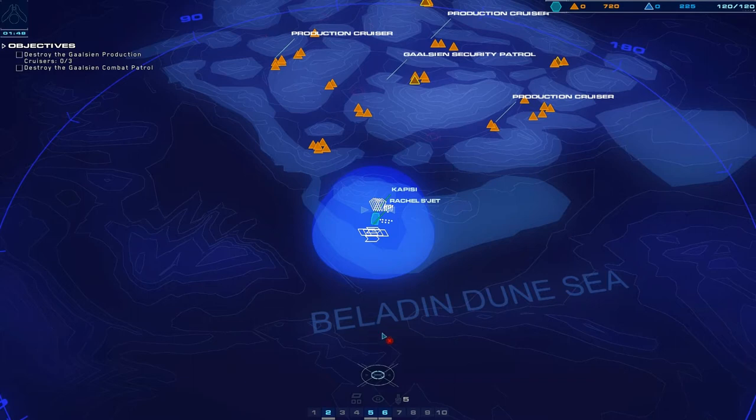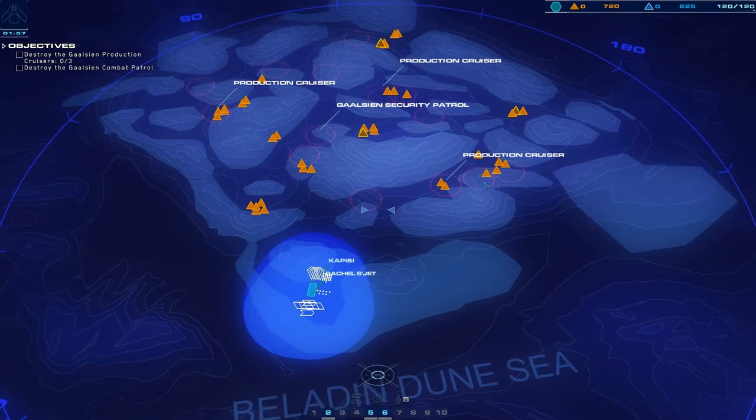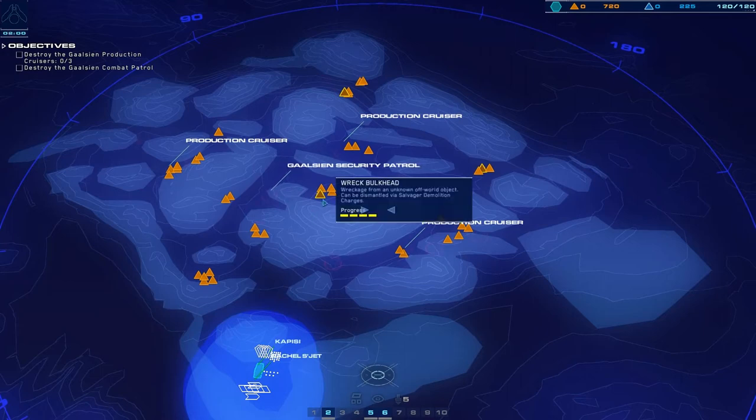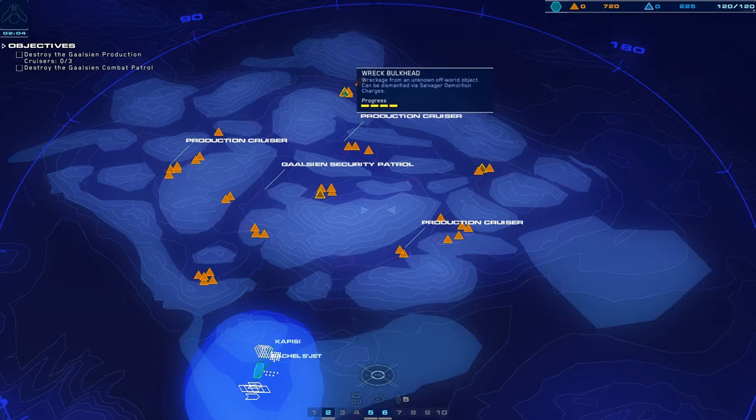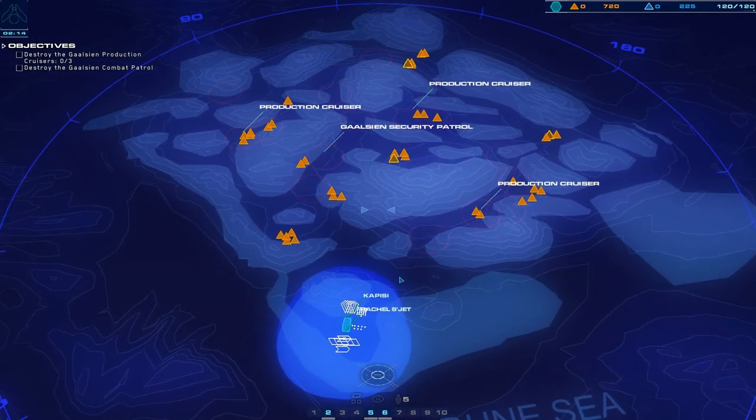Let's take a look at the map - Belladin Dune Sea. We have production cruisers, a security patrol, and lots of resources. Apparently some wrecks that might contain artifacts - there are three wrecks. Wrecked from an unknown off-world object, they can be dismantled via salvage or demolition charges. I think the carrier can probably only move on the low level terrain here through these little paths. Since the security patrol is over here, let's head this way.